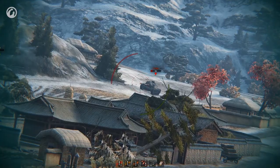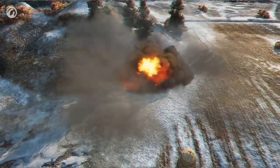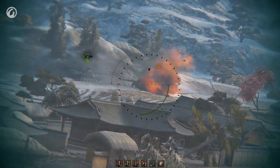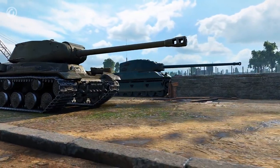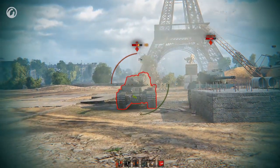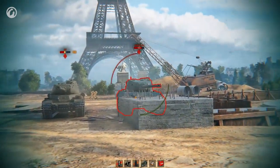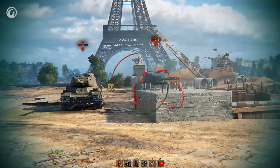That's why you shouldn't always fire rapidly. Sometimes it's better to wait a few seconds and fire with certainty. Each vehicle has its weak spots — normally these are the coupler, driver's hatch, and lower glacis plate. However, if there isn't any chance to choose, the theory will help you again.